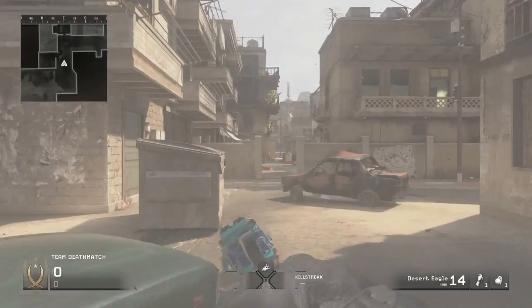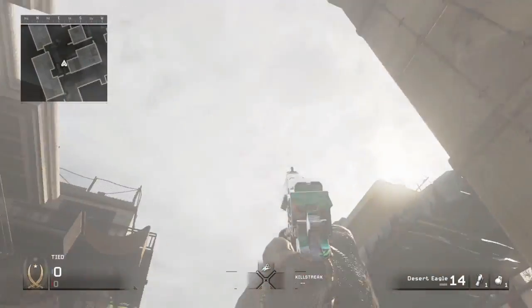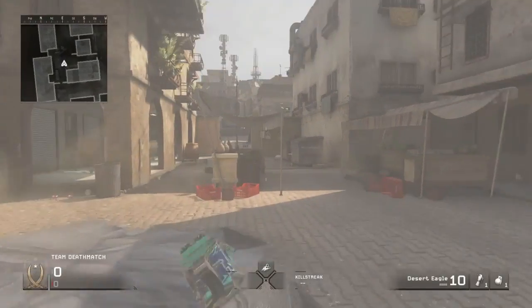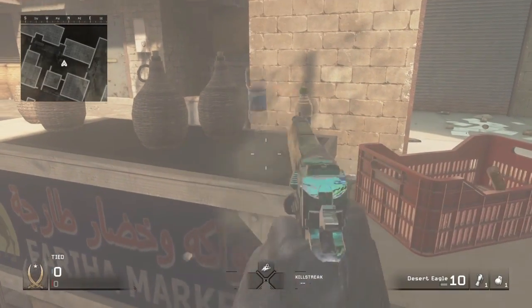Once you've done that, you want to come all the way over to here — you can see it here on the map. You see these bottles? You just want to shoot the bottom of them.